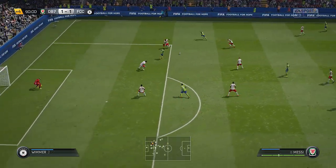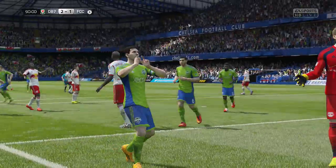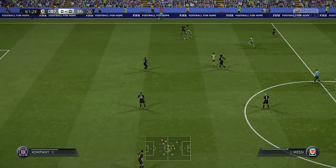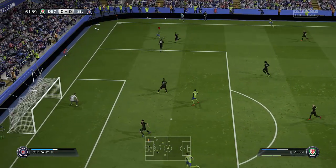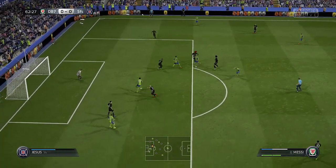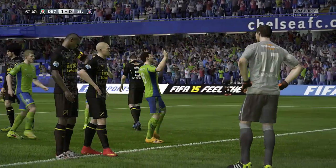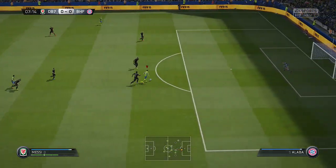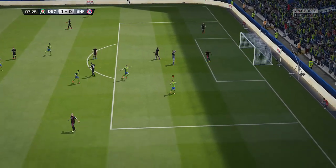Nearly everything about Messi in FIFA is pretty damn good, apart from that three-star weak foot. I really feel like Messi deserves at least a four-star weak foot — let me know your thoughts on that in the comments below. Because he's on the right side and the guy's left-footed with a three-star weak foot, that right foot is so frustrating. You can't really cross on the right foot, and when you do cut inside sometimes he tends to want to shoot with that right foot, which is annoying because his right foot is nowhere near as good as the left, especially when it comes to finishing. That left foot is absolutely godly; the right foot, not so much.